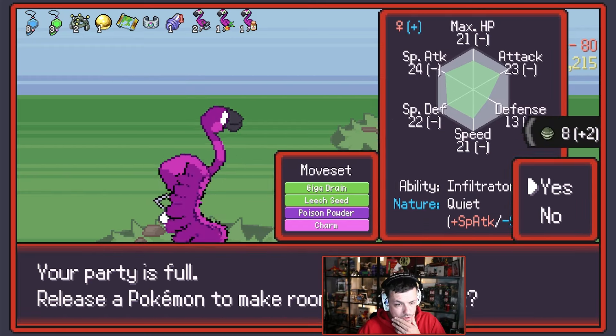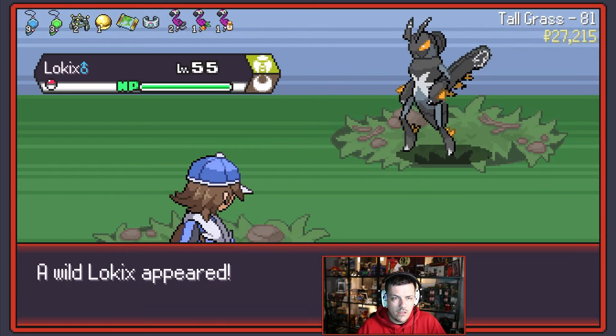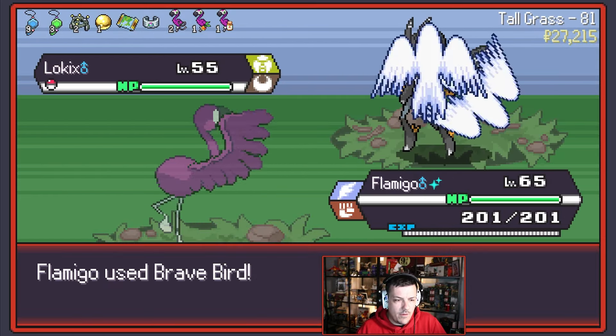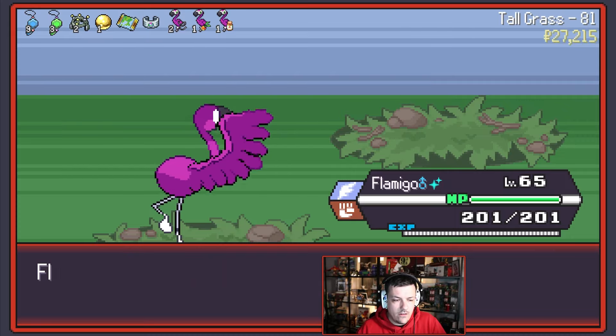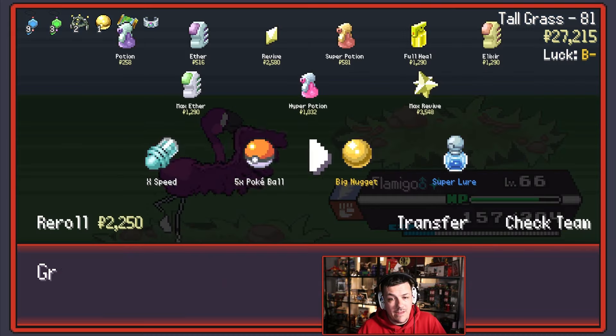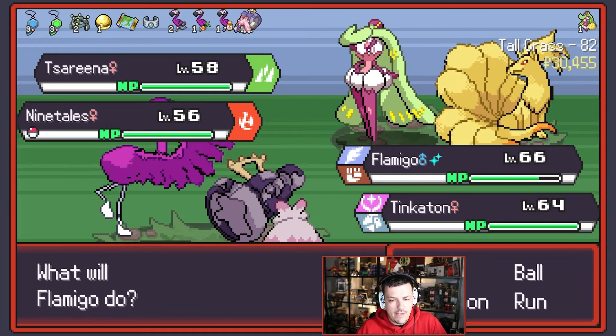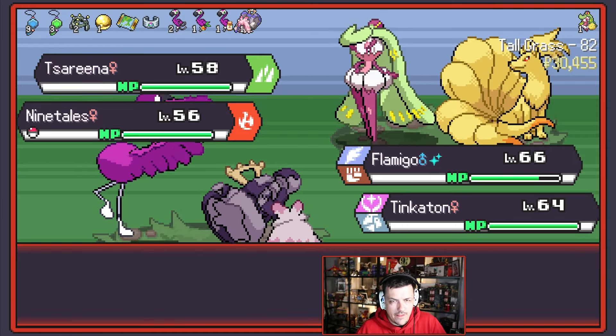Do I want you? No, I do not, but you put up a good fight — therefore you get to go in the ball. Also don't want you to kill Flamigo. Will I switch? No, I will not. I'll Brave Bird this Lucario and it will die. Lucarios are really cool Pokémon — I might have put it in the team if it was pink, but it wasn't. Serena — also it didn't quite fit within the expected.